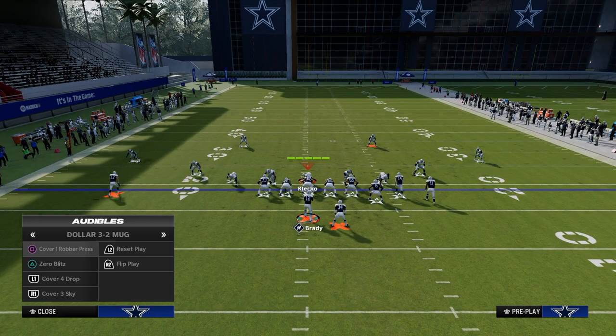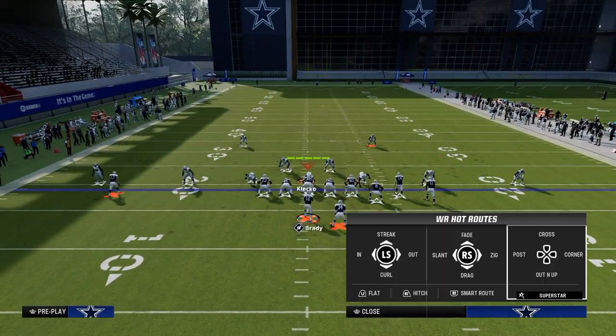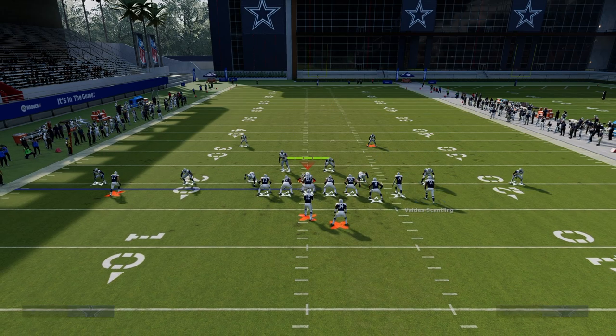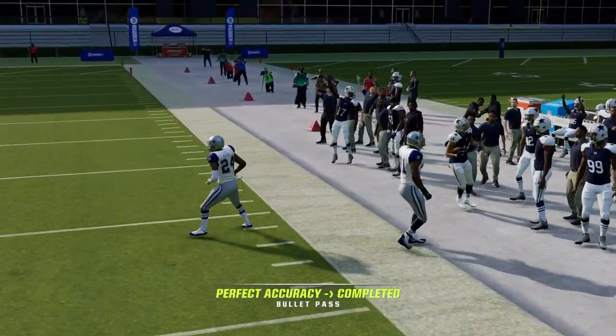Another thing they're going to try is staying in a press alignment with more of a cover 2 look. If they give you a cover 2 look, look to the deeper corner route. You're going to see all those quick reads are taken away, but if you sit back in the pocket for just a second, this deeper corner will be wide open over the top.